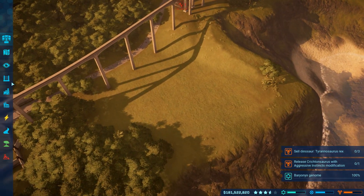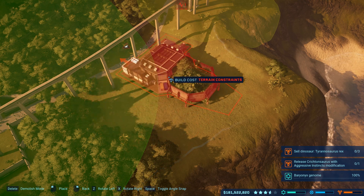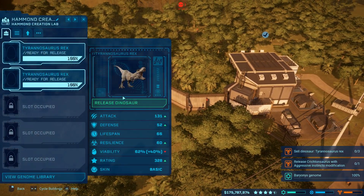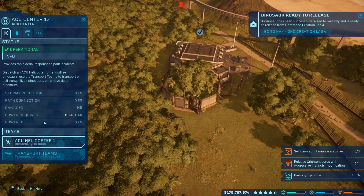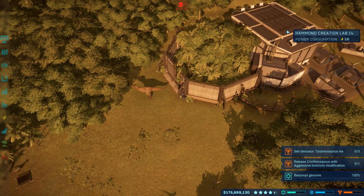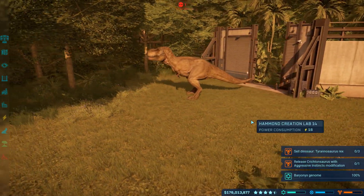I think I'll just make an enclosure here - yeah, this will be the temporary enclosure. Never mind, it's too small. Alright, so the first rex is ready to be sold, I gotta knock him out really quickly. We're gonna knock him out and get him sold. We need to sell just three of them - they're just regular rexes, nothing fancy about them.